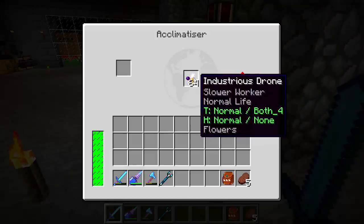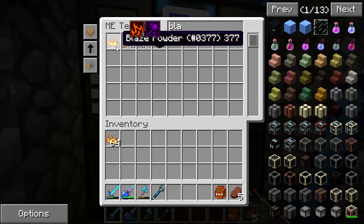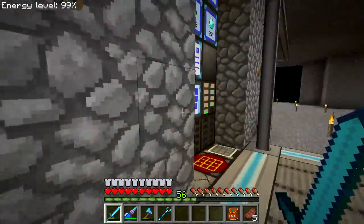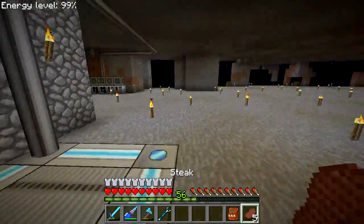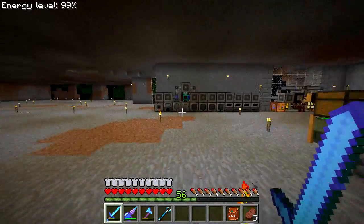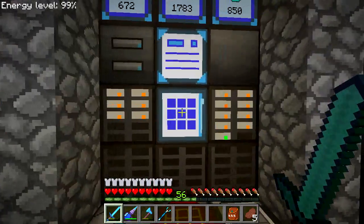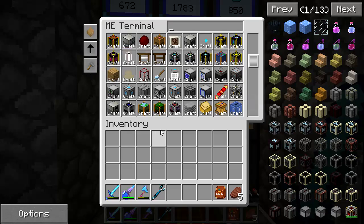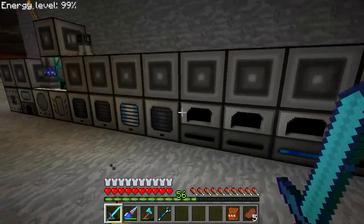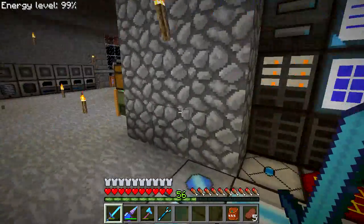I've been working on these bees, trying to get their temperature tolerance up — I was using blaze powder or possibly snowballs. I also have all my ores set up to process. If I ever run low on an ingot type, I can craft them — if I tell it to craft a stack of gold, it takes the gold ore, makes gold dust here, then processes the gold dust into ingots. That's a neat system I really enjoy.